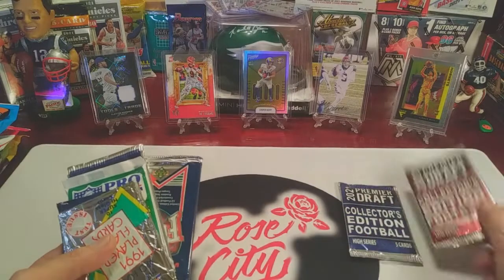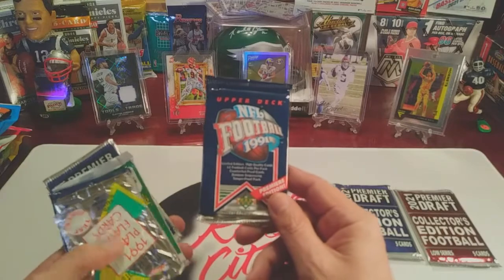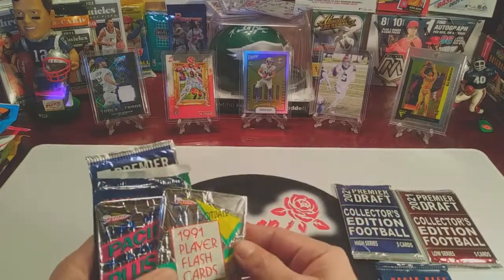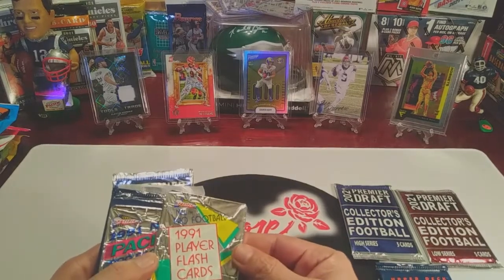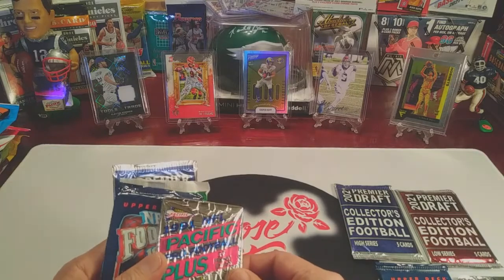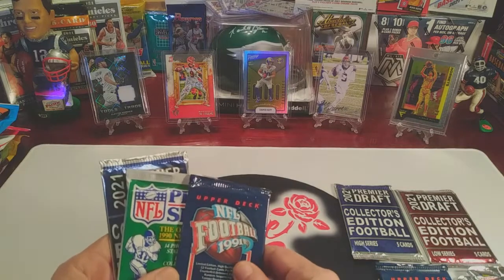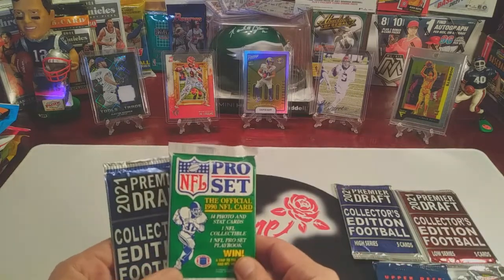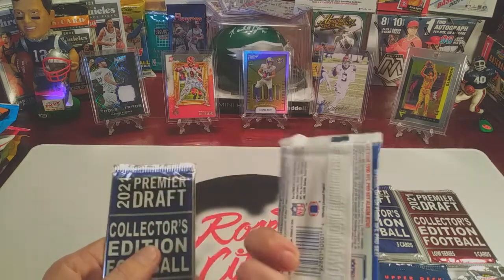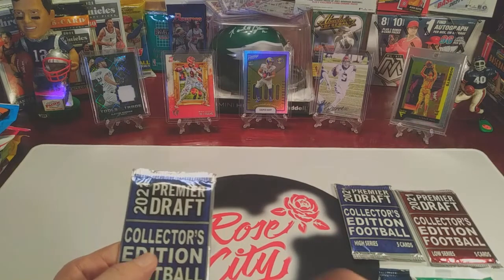Got high series and low series, and we've got some retro stuff here too - '91 Upper Deck, this is Pacific, 1991 Player Flash Cards - I remember those - '91 NFL Pacific Plus Pack, and another Upper Deck. Pro Set - this was from 1990. Okay, 1990 Pro Set, that's not too bad. These are more suited for our Throwback Thursday retro rips.